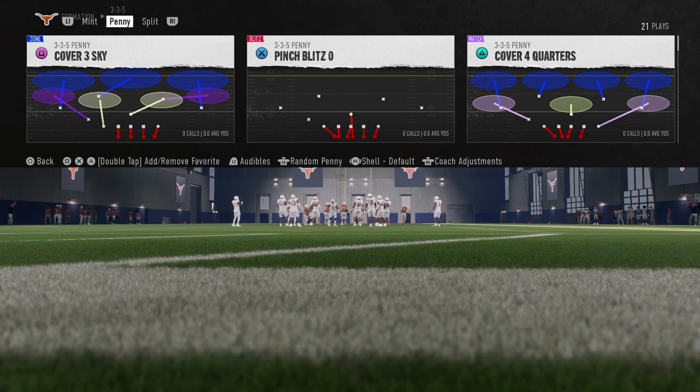The link is going to be down in the description below. We're going to be going over the top five blitzes in this game with the best team in the game, which is Texas. Texas is by far the best team in the game. The only possible second choice is Alabama, but I actually think Texas is way better because of Trey Moore. Trey Moore is the best player in this game, the most versatile player in this game, at least from a lineman — front seven — perspective.